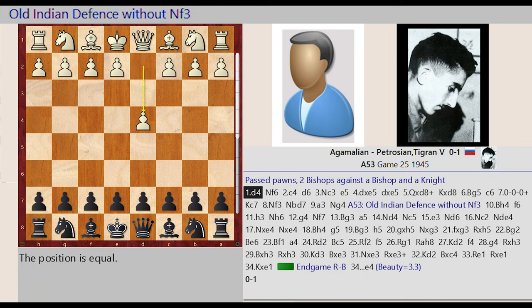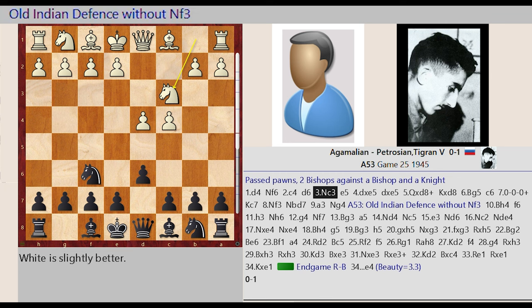Passed pawns, two bishops against a bishop and a knight. D2 D4, Knight G8 F6, C2 C4, D7 D6, Knight B1 C3, E7 E5.